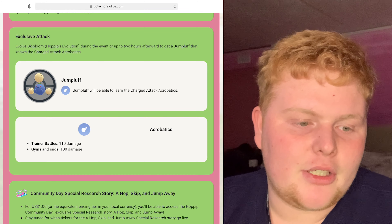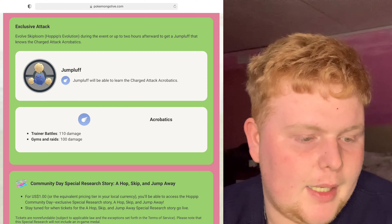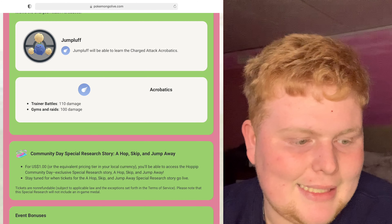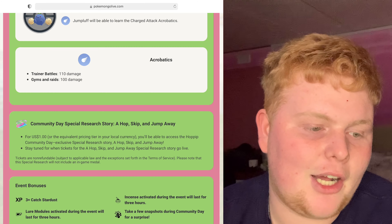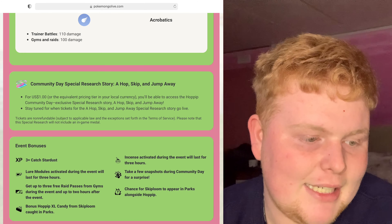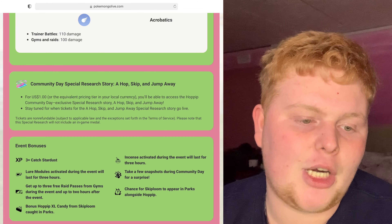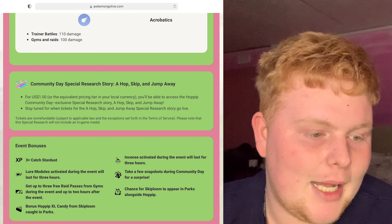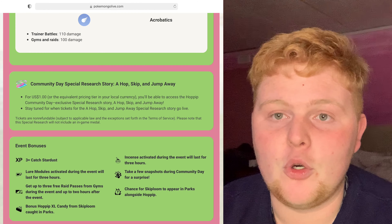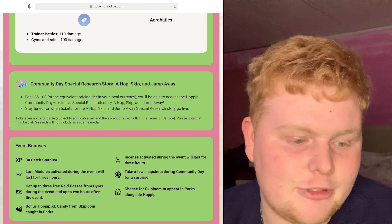Jumpluff will be able to learn the charge attack Acrobatics — that will be the exclusive Community Day move. Acrobatics does 110 damage in trainer battles and 100 damage in gyms and raids. As always there will be the Community Day Special Research Story: 'A Hop, Skip and a Jump Away' — because you've got a Hopit, a Skiploom and a Jumpluff. For $1 or 79p you will get to buy the exclusive research.